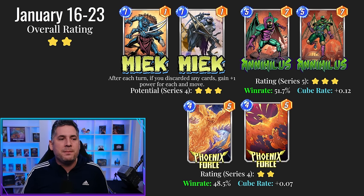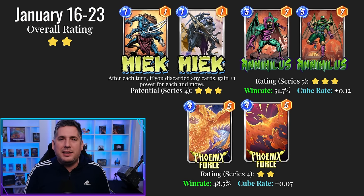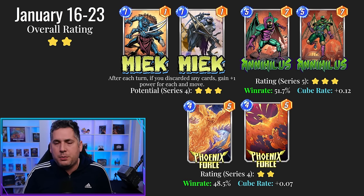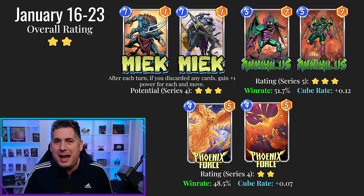Then you have Phoenix Force. They've tried to make Phoenix Force work, and maybe Hercules will be another attempt at it. But at the end of the day, it's been a very underwhelming card. When the combo does go off, it is a winner — but that combo is incredibly difficult to pull off. In Marvel Snap, you can just retreat and walk away, give them their cube. Usually it's the Phoenix Force player who will lose a battle of attrition. So ultimately, this is also a pass week for me. Although I love Annihilus and I'm kind of higher on Meek than most, Phoenix Force just doesn't cut it for me.